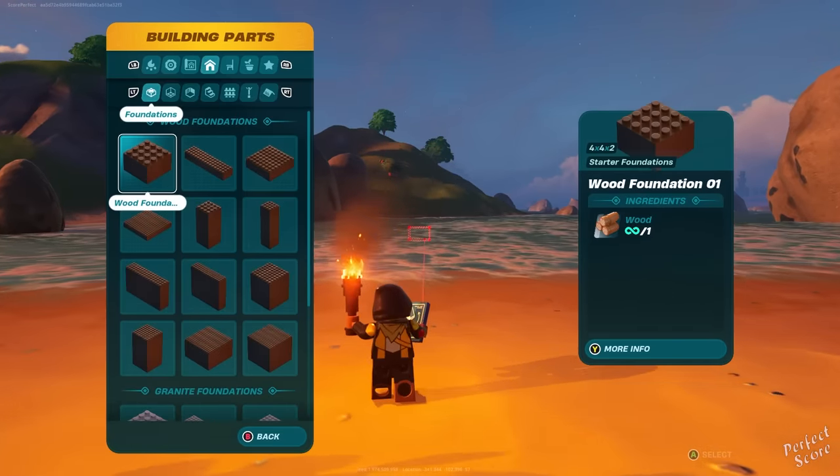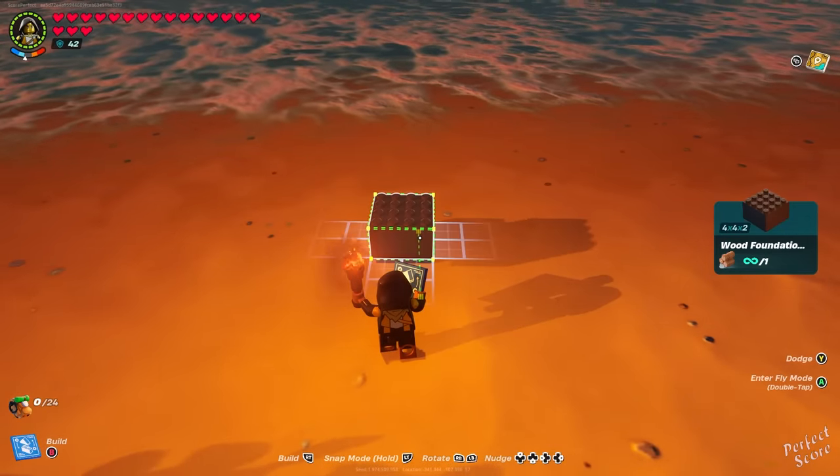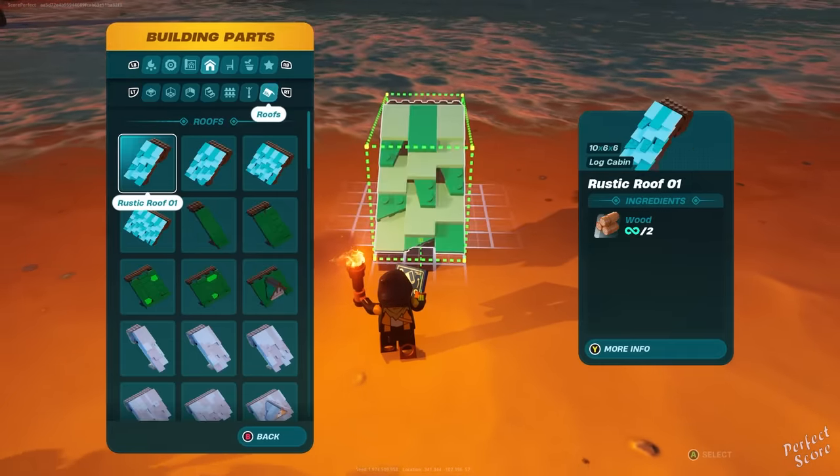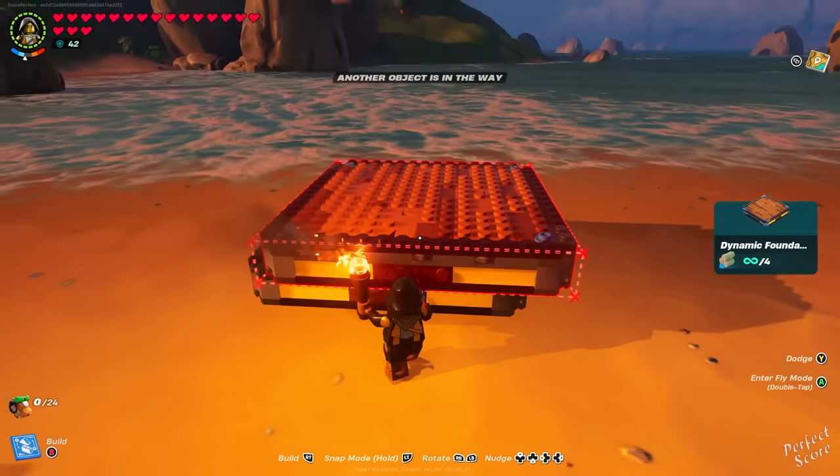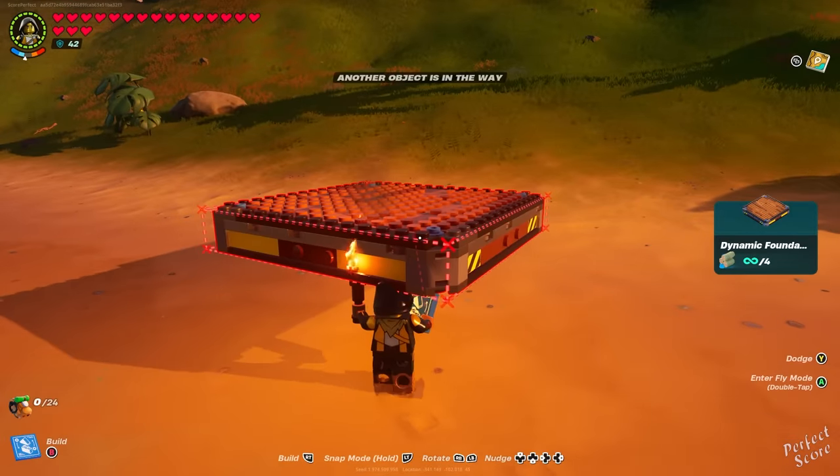Ladies and gentlemen, even though we don't have steering wheels in the game yet, in this video I'll show you how to build a plane in LEGO Fortnite that you can also change directions with. I saw that several other people also made videos about this, but they had very difficult constructions. There's actually a really easy way to do this.